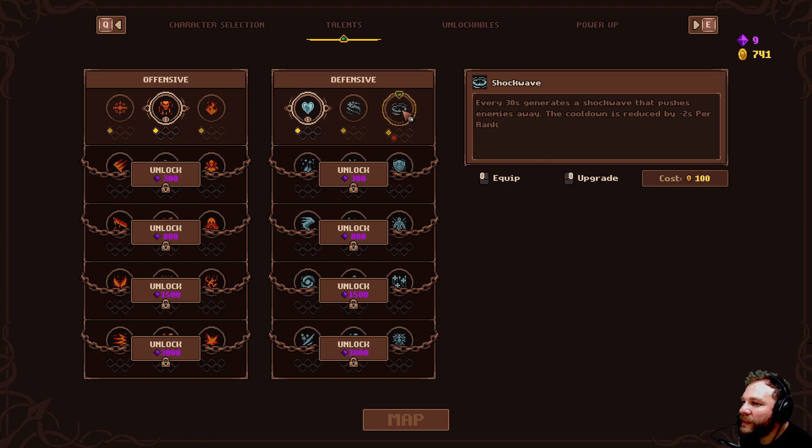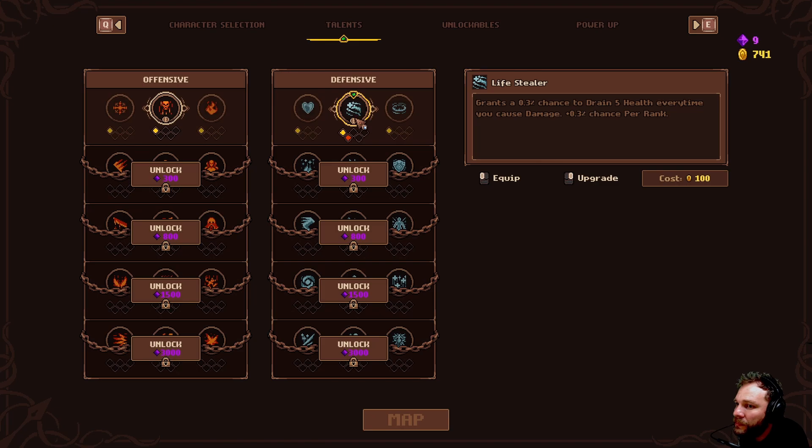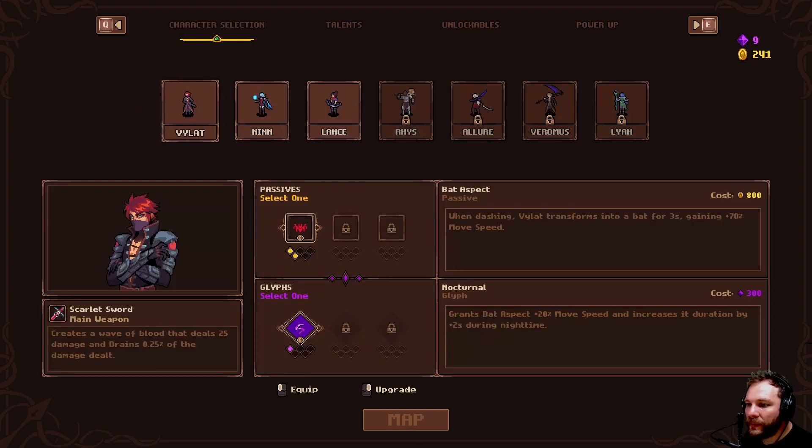Every 30 seconds a shockwave that pushes enemies away. Per rank grants a chance to drain five health every time you cause damage. Five health every time we do damage — let's do that. It's 700 gold... I must have been on no, it was 100. We've got that — pretty cool. May as well grab two of these. It doesn't update unless you re-hover over it.